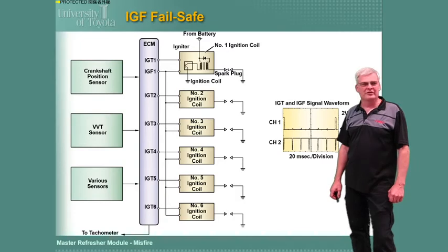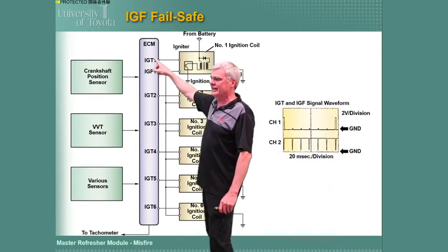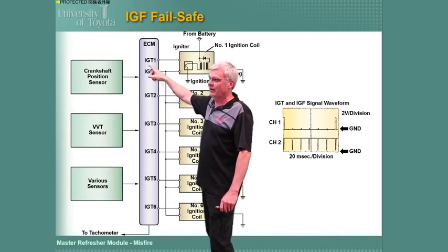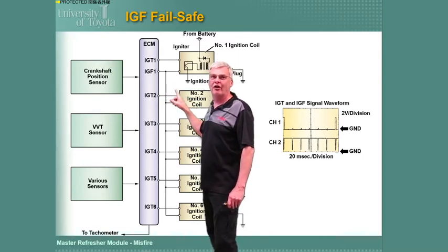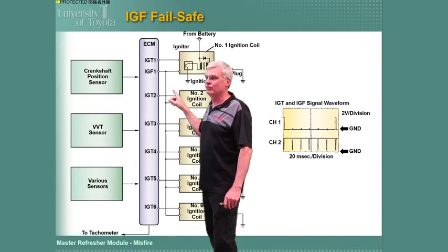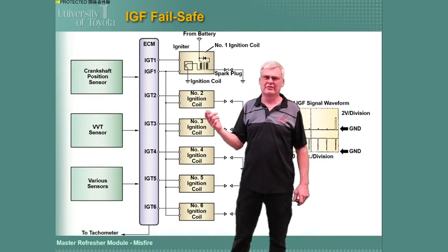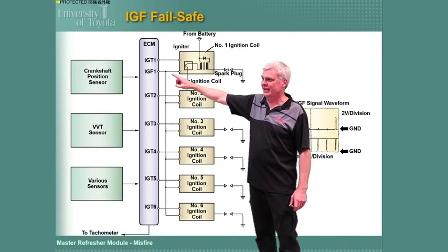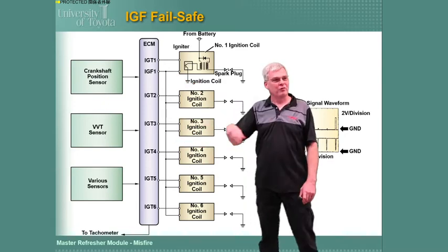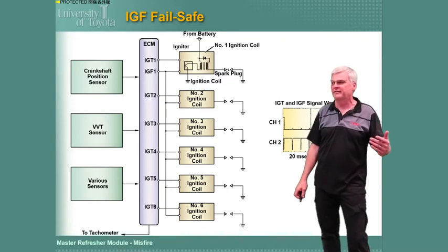IGF fail-safe: we're removing IGF from most newer coils, but it's still on plenty of vehicles. The easy way to remember it: ignition trigger — I got fire. The computer asks the coil to fire with the trigger, and the coil tells the computer it worked. If the computer doesn't see anything on IGF, it shuts the injector off on that cylinder. This drives you nuts because the cylinder has spark but no fuel, so nobody thinks it's a spark problem. We had RAV4s where one bad coil would prevent the whole engine from starting because the IGF signals are tied together. The A25A engines no longer have IGF.